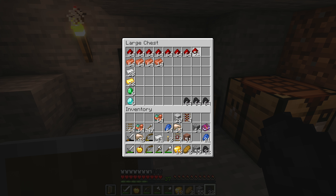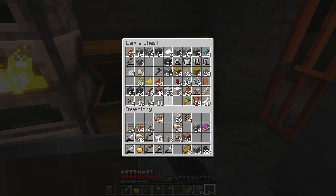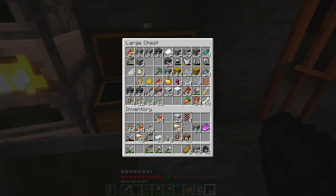We have more redstone, lapis lazuli — let's put that in there — and we have more gold. We don't want to smelt that right away. The golden apple can go in here, and then we have diorite, cobblestone, granite.